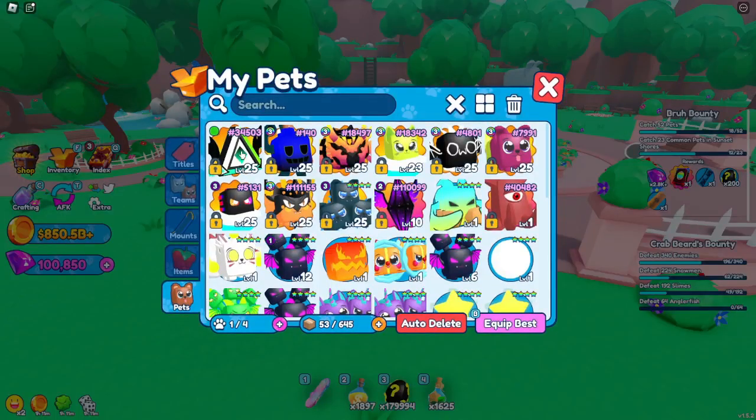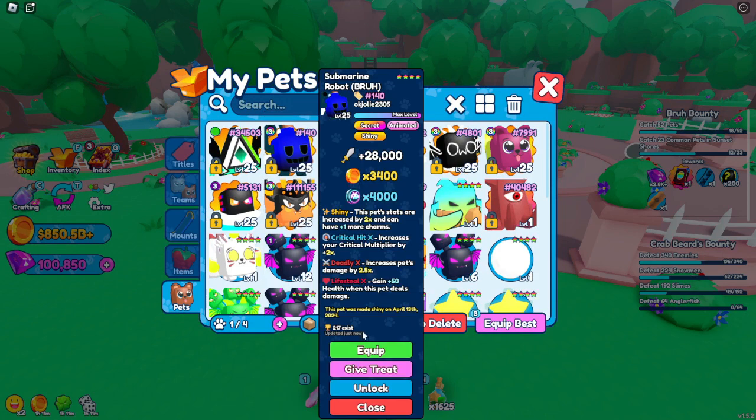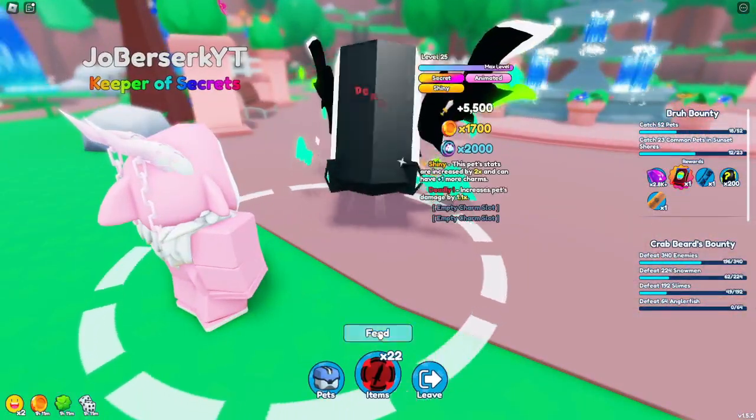Now we have a shiny max level Prisma. Let's go ahead and add some runes to this bad boy. I decided to go with Deadly, Looting, and Life Steal runes.